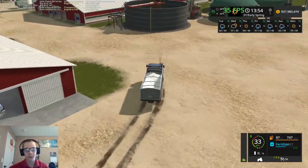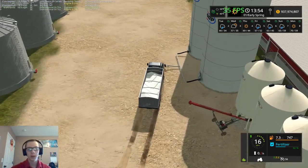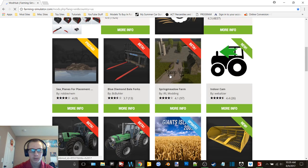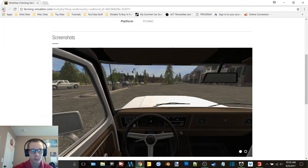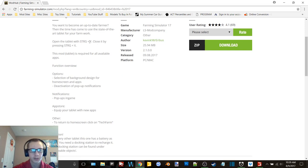There's also one called Farming Tablet — it's got some apps and stuff like that. I have to look again because I can't remember how you open it. The mods all came off the official mod hub. Here is the Indoor Camera thing — standard camera when entering vehicle is indoor, pretty simple and self-explanatory. Here's the Farming Tablet and it's got three apps available for it.